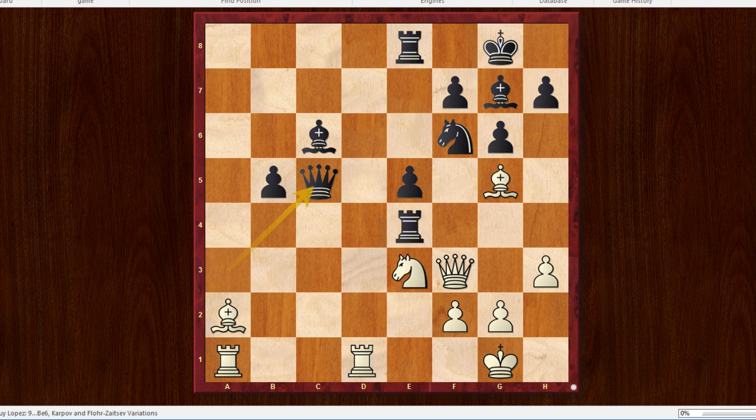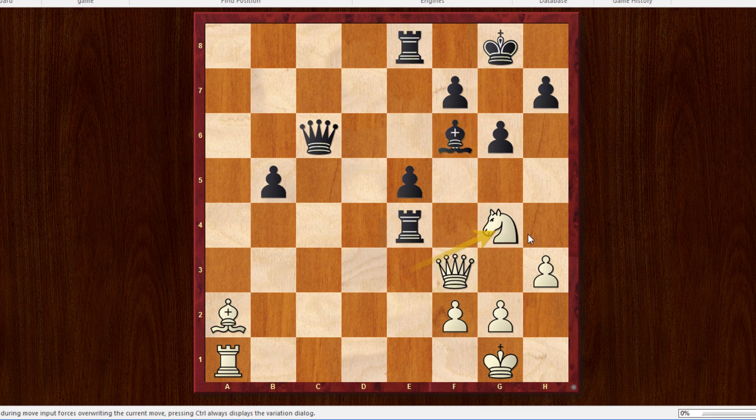But after Queen c5, White played Rook dc1. Notice the incredible disharmony between Black's pieces — his piece coordination is very, very bad. If Queen to d6, we can play take, take, take, take, and Knight to g4. Now we have all our pins in full motion: the pin here, the pin here, and the pin against the undefended c6 queen. It's important to note that a queen in the middle of the board can still be undefended. White wins.